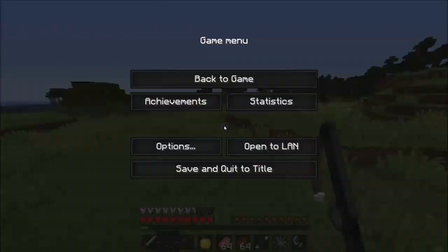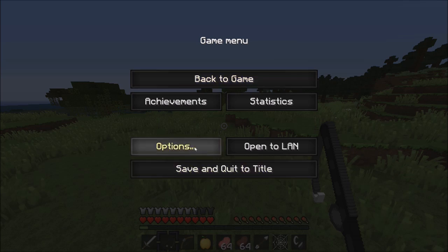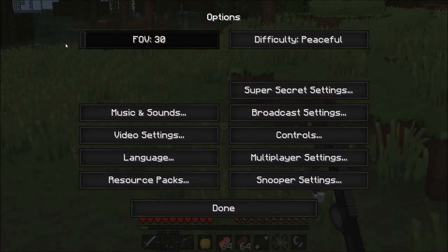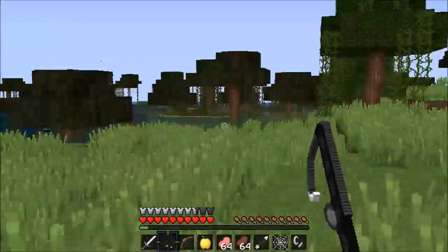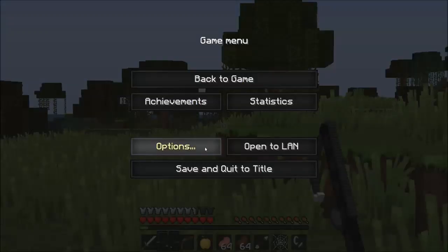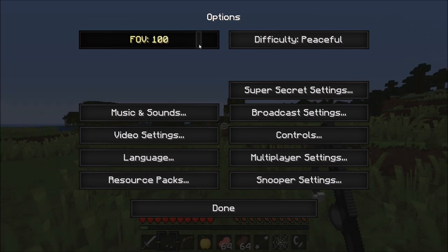The second thing we're going to be talking about is settings. You will need Optifine for this. If I remember, I'll put an Optifine download link below for version 1.7.9. So going into your settings, first we'll do FOV. FOV is basically this. As you can see, I am on FOV 30. You don't want to be on that. I recommend you go on FOV 100.